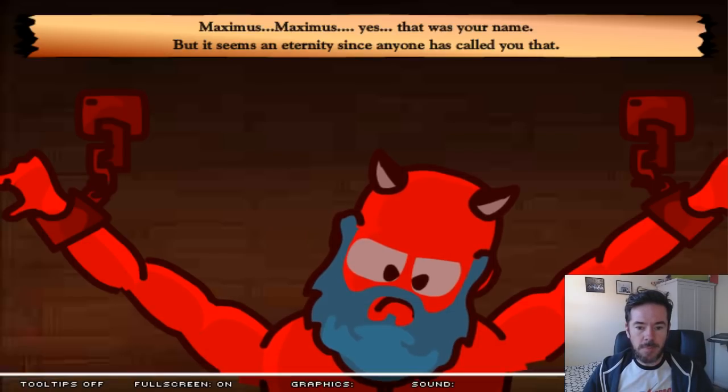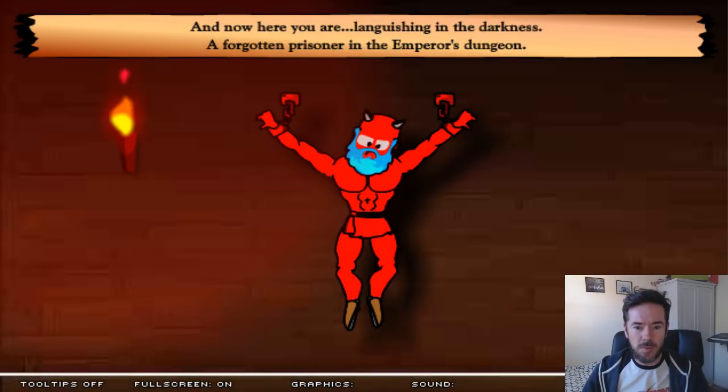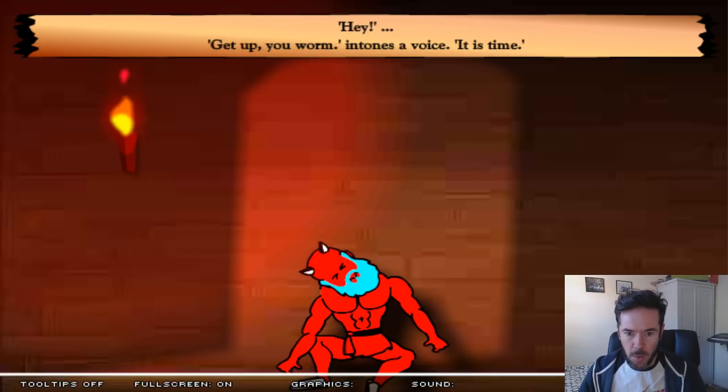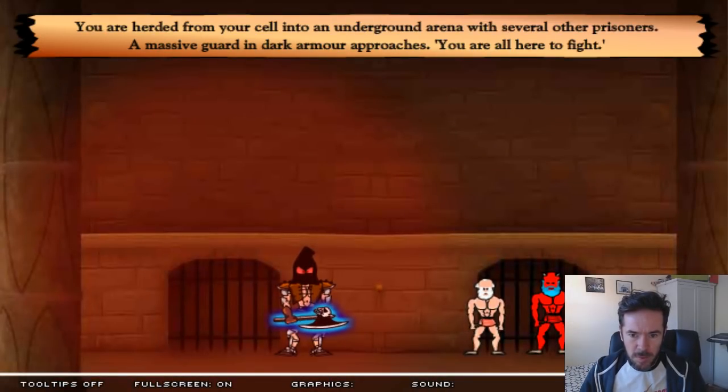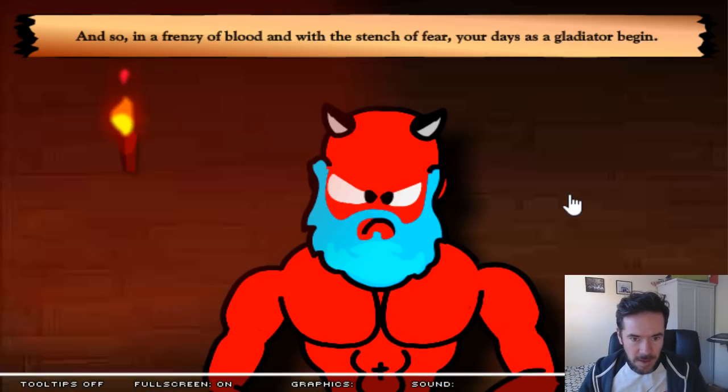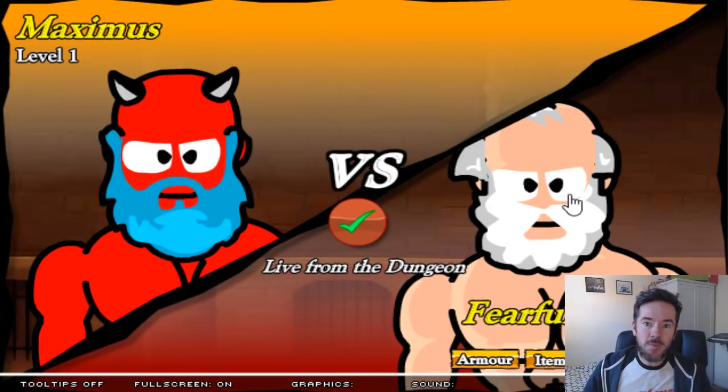The game introduction begins. Enslaved — Maximus — that was your name, but it seems an eternity since anyone called it. Now here you are, languishing in the darkness, a forgotten prisoner in the Emperor's dungeon. A door opens, your eyes are blinded by the light. Dark shapes appear before you — soldiers? 'Get up, you worm! It is time!' You are herded from your cell into an underground arena with other prisoners. Those who survive will become gladiators — there is no alternative. And so your days as a gladiator begin. You really want to be a quick reader because my narration wasn't quick enough to keep up.